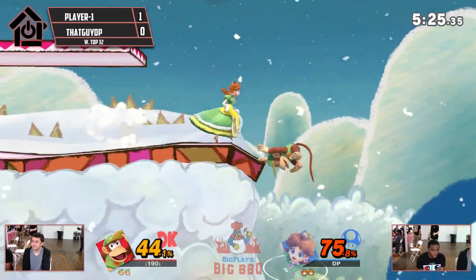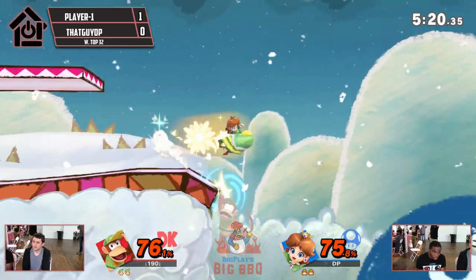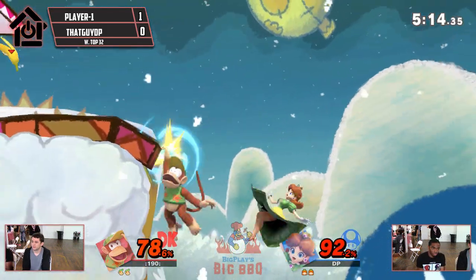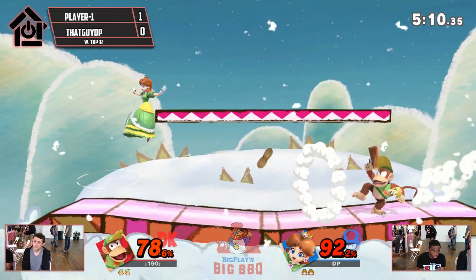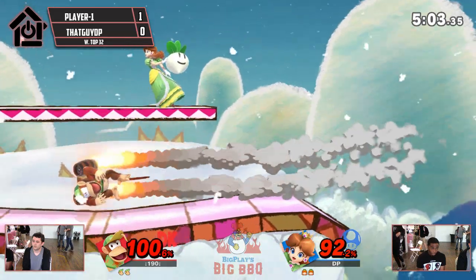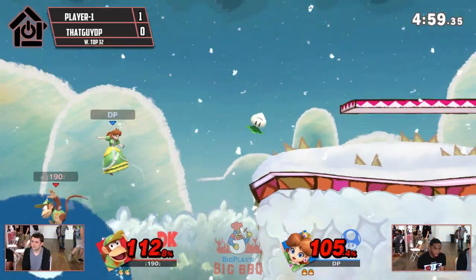DP putting in the work here. Great use of banana two times to keep him off stage. There it is — that's my favorite Daisy combo. That's literally all I do as Peach: pull a turnip, throw the turnip, and immediately fair. It covers everything, it's so good. And it catches the turnip too, which is another thing. He's really used to grabbing all these projectiles.